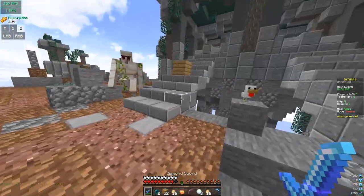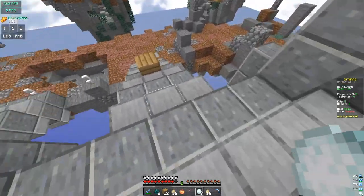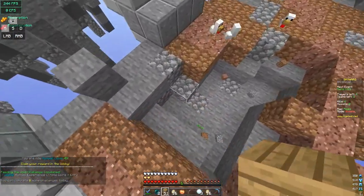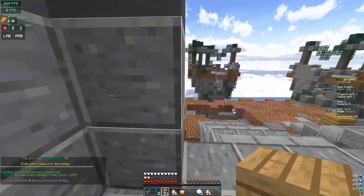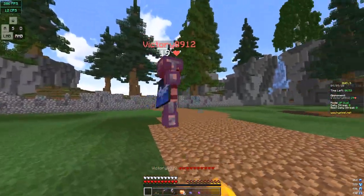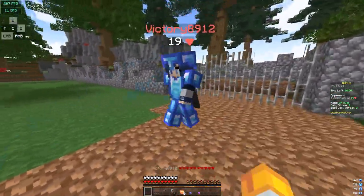Strafing is how you get combos. You ever play against a player and you're getting comboed to oblivion and you just wanna die? It's because that player is pressing A and D. Strafing is not hard. Here's how you do it: you land a hit, press either A or D and hold it. When you get hit again, switch to the other direction. Rinse and repeat.